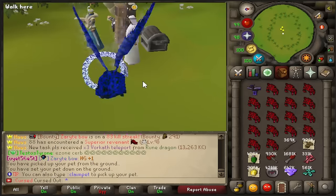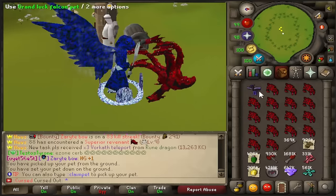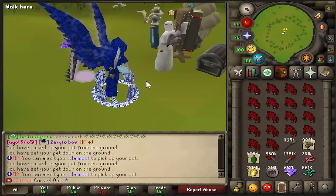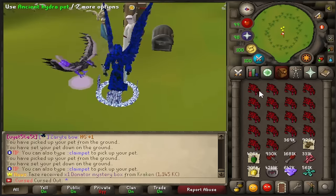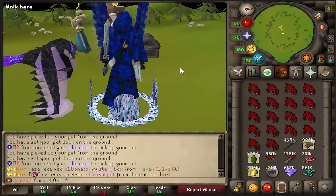We are giving away one Ancient Hydra pet. This thing is extremely expensive, one of the best PvP pets in the entire game, and I have 18 of them — so you'll see more ridiculous stuff like this in the bank video. These are like 100 trill each right now, anywhere from 80 to 100. To apply, like the video, comment your in-game name in the comment section, and be subscribed. That simple, that easy.